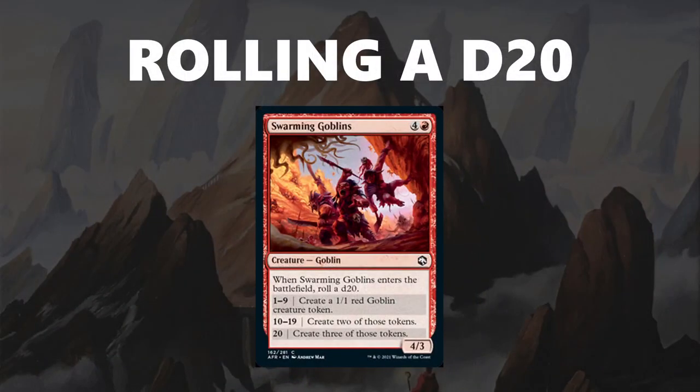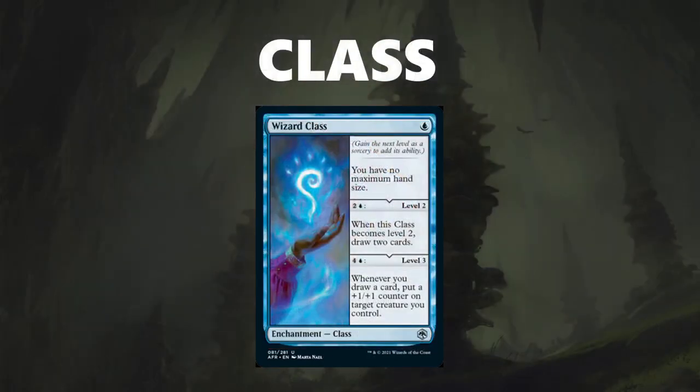The next mechanic is rolling a d20 — very simple. When you play one of these cards it will say roll a d20 as part of its resolution or when it enters the battlefield, and you roll and get an extra effect. It's not going to be a downside; it's a little upside or a significant upside depending on what you roll. With Swarming Goblins, the worst you get is one goblin, roll decently well and you get two, roll incredibly well and you get three. Finally, there is the class mechanic, which only appears on uncommons or higher. You play it for the mana value and then level it up for extra abilities. With Wizard Class, you immediately have no maximum hand size; pay three mana to reach level two and draw two cards; pay the third ability and you get that static ability. Relatively straightforward once you get the hang of it.